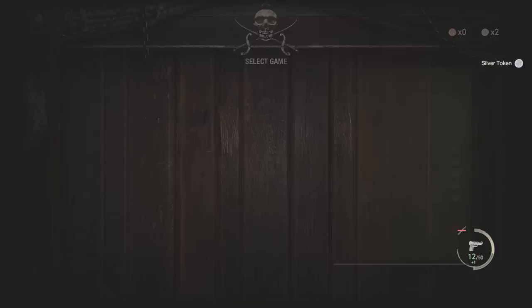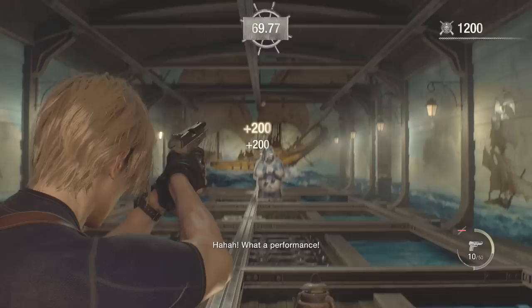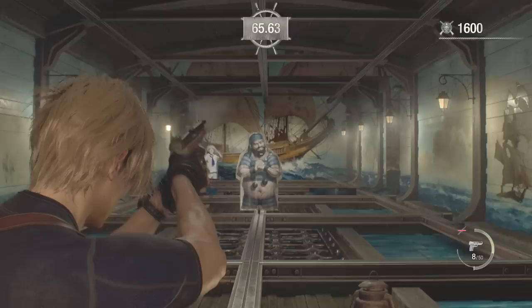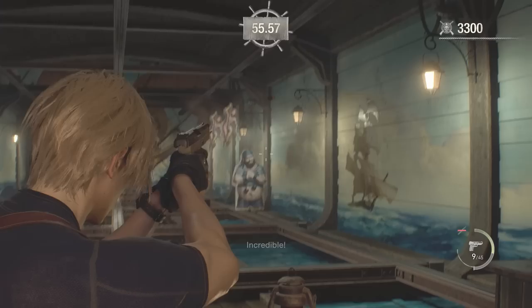There are three other charms that come in handy when trying to make money. The Leon with Shotgun charm increases ammo resale value by 40%. So if you're selling ammo at 500 pesetas, with this charm you'll sell it for 700, which really mounts up the more ammo you sell.